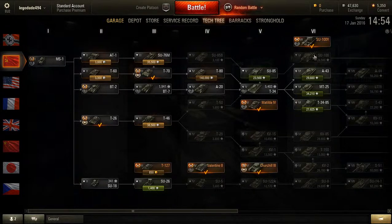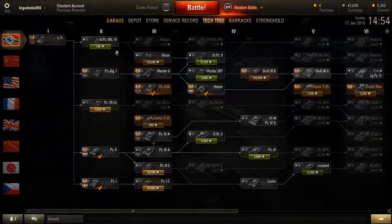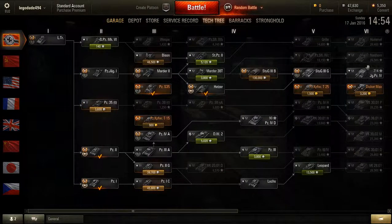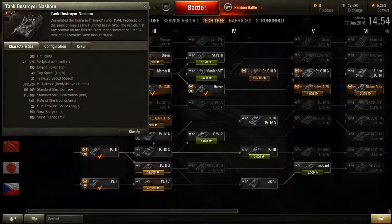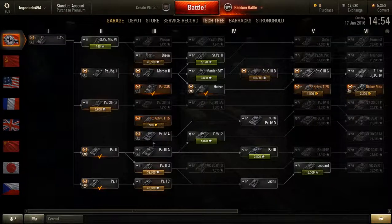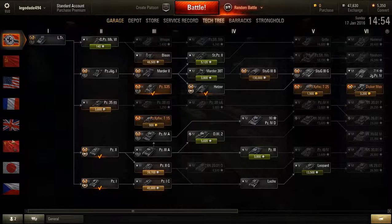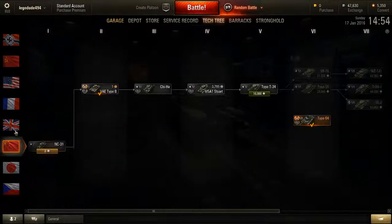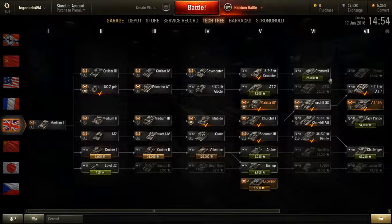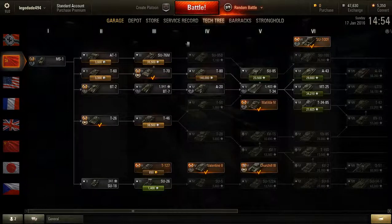Russia's SU-100 is 580 — still not very good. The Jagdpanzer is also 600, so still not as good. The Dickemax is 550 and that's a premium. So really, the only thing that beats the Gun Carrier in health is the AT-8 — those are the only things that will beat the Gun Carrier in HP, at least.